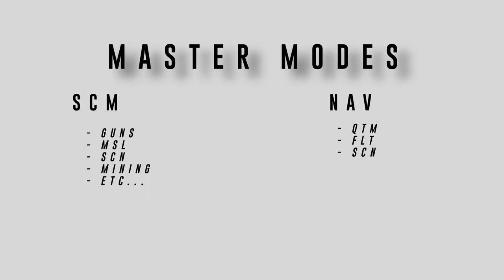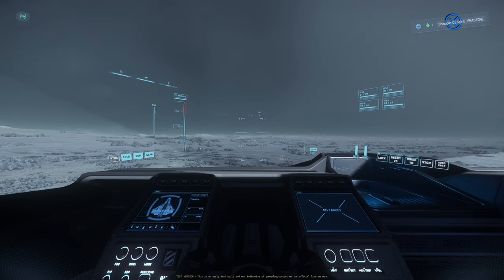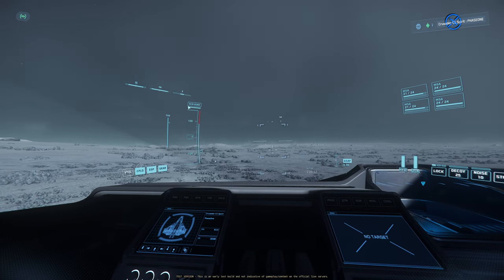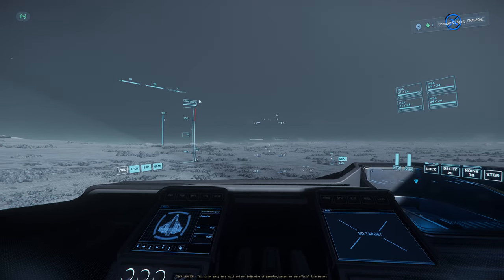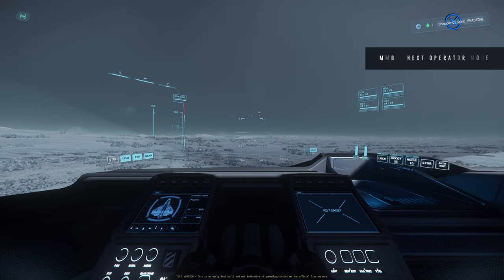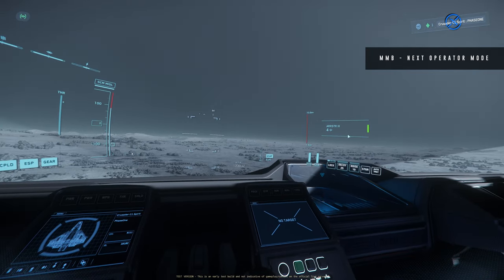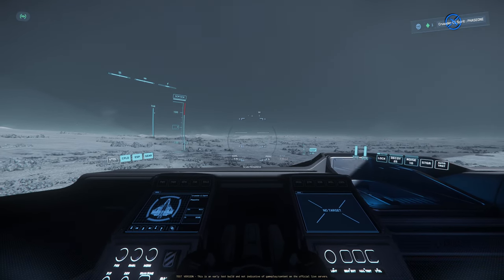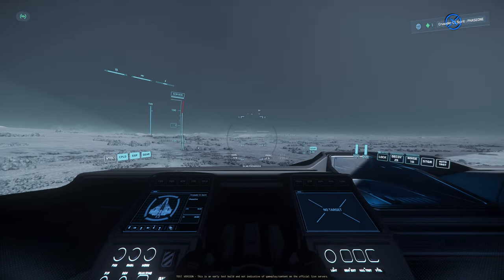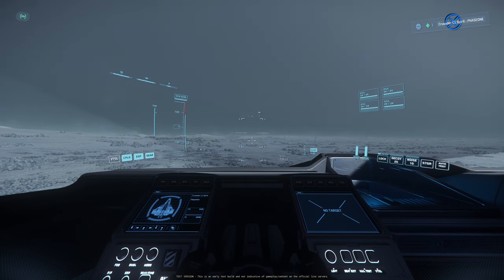Within each mode — whether it's SCM or NAV — there are operator modes you can alternate between. In SCM mode, as you can see on my left-hand HUD it says 'SCM Guns,' so the first operator mode gives you access to your guns to fire. With your middle mouse button you can switch to the next operator mode, which is missiles, and then the next one is scan — so if there's anything around you can scan it. They've categorized all of these into separate modes.